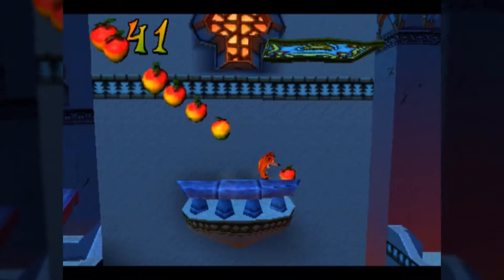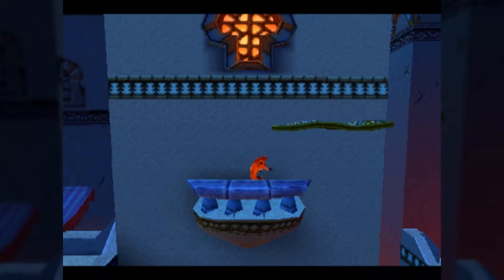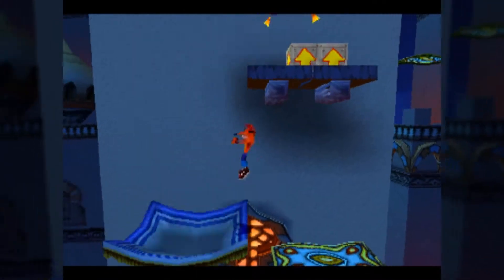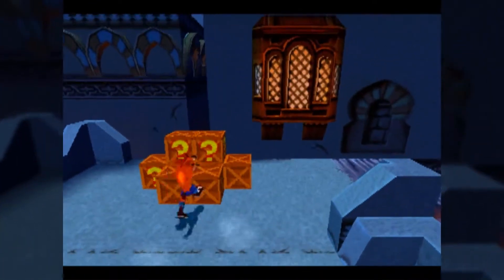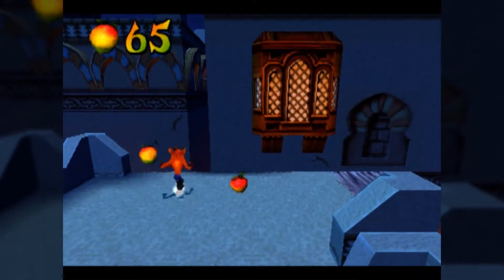I don't think there's any boxes on that route, so if you want to go for the crystal and box gem and get the purple gem that's here later, you very well can do that. Also notably, in development it wasn't the purple gem here — I believe it was really going to be the red gem. Those gems traded places a lot.